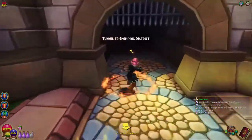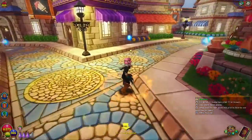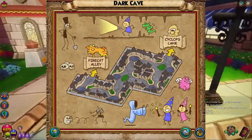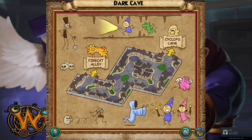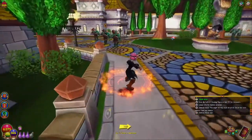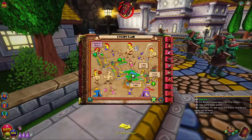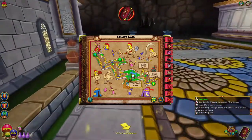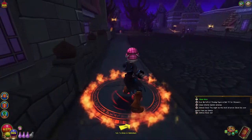To get to the Dark Cave, it's inside Cyclops Lane slash Fire Cat Alley. The Dark Cave combines both Fire Cat Alley and Cyclops Lane together, so you'll have to go to the back of Fire Cat Alley or the back of Cyclops Lane and go into that location. Actually, I've been mistaken — I'm currently inside Cyclops Lane and you don't have to go to the back, because that's where General Achilles is. To get to the Dark Cave, just go straight and make a right, and you're there.